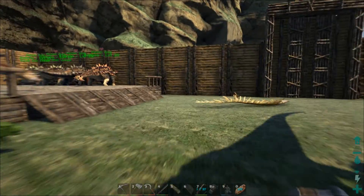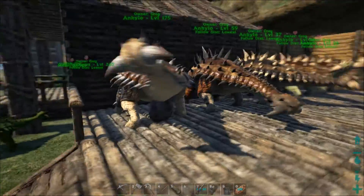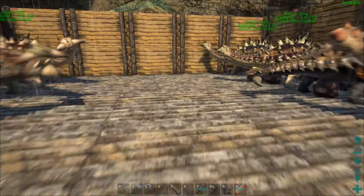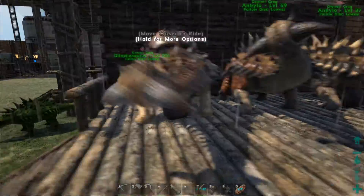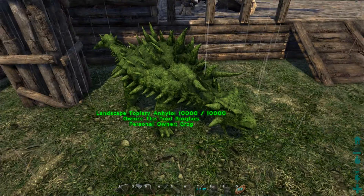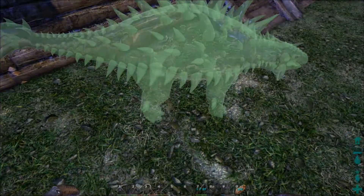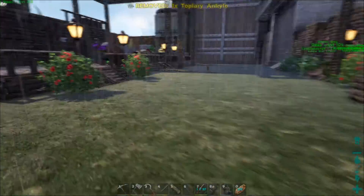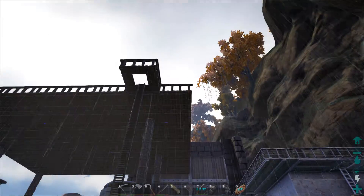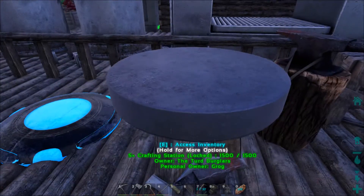Here's our little anky pen — nothing special yet. I do want to dress it up a little. These railings look good but the ankys can't fit in if the railing's there, so that's a bummer. I did get a little topiary set back up. It's a shame there isn't a topiary for every single dino, but the ones that there are I'm going to use. So I thought that we would make some vaults.